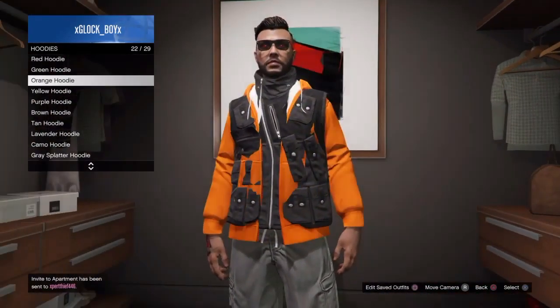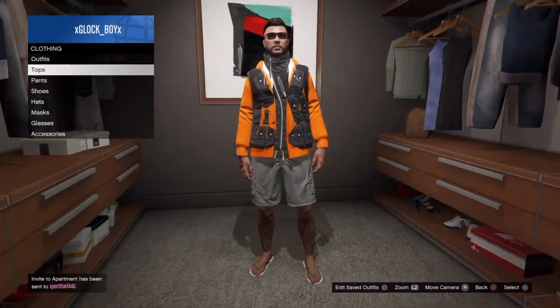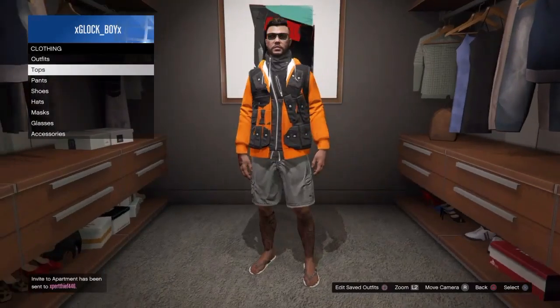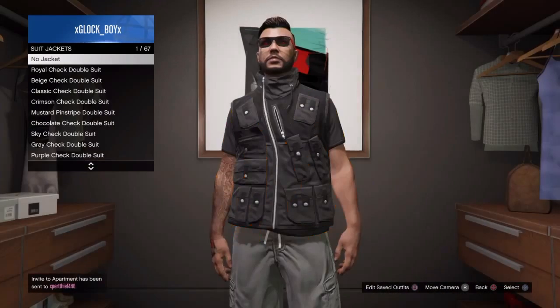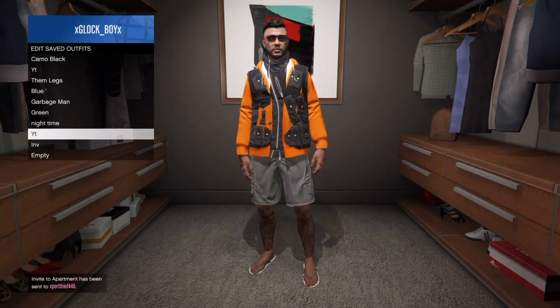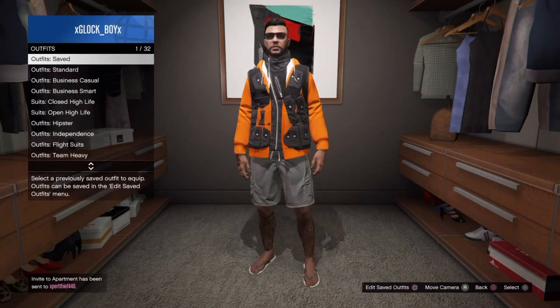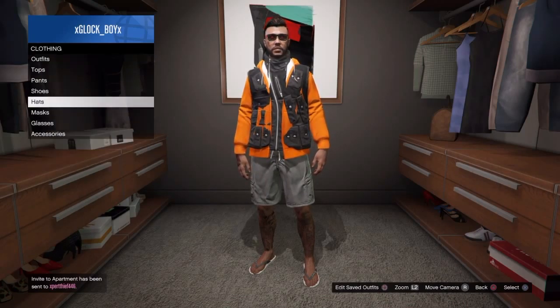Then go to Hoodies and add whatever hoodie you want — it has to be one of these though. Once you do that, save it as an outfit. I'm not gonna save it today, but you would go ahead and save it.